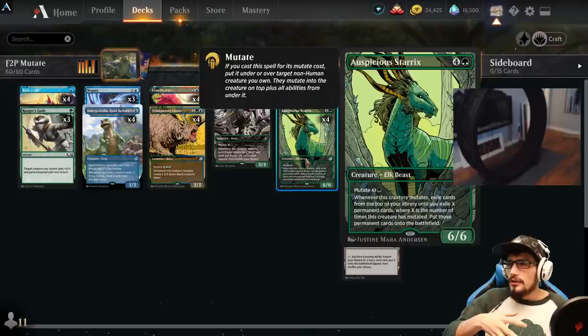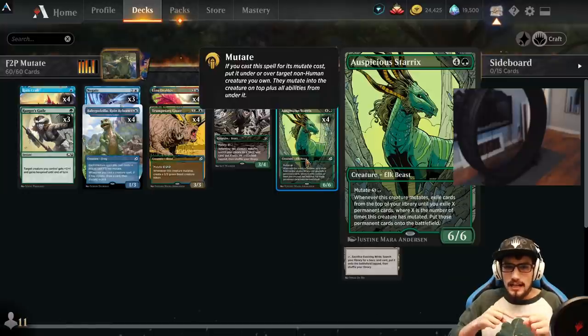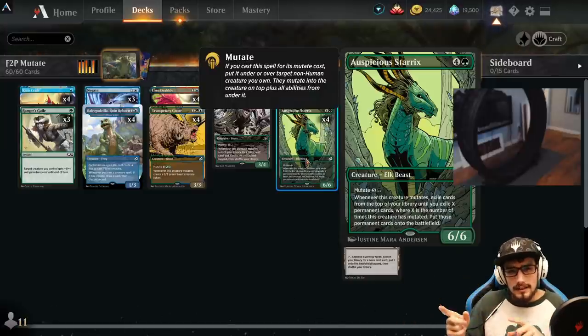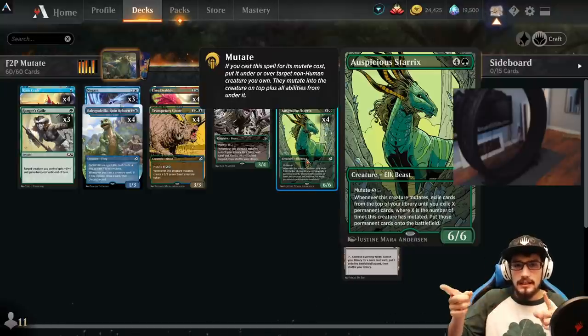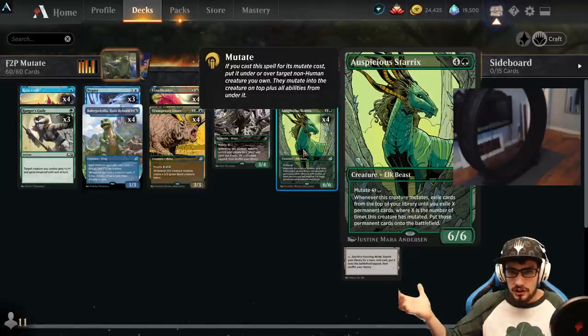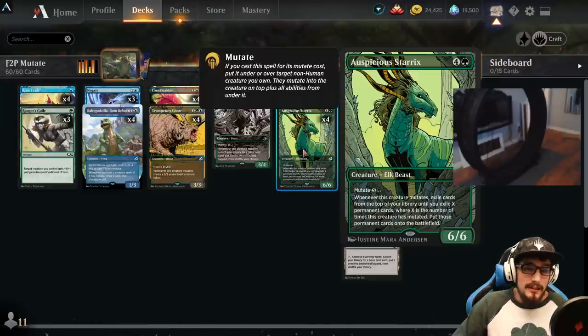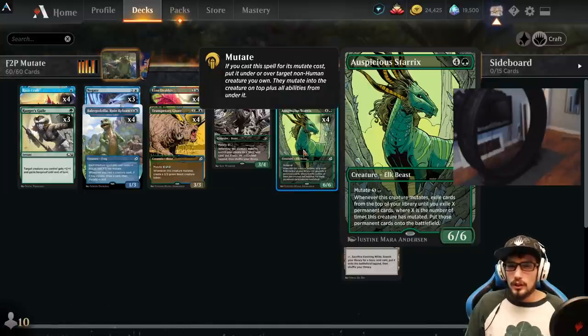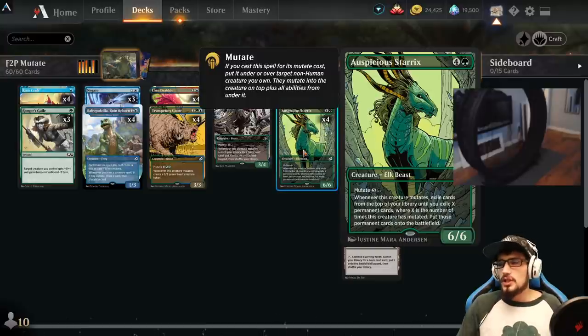This allows us to absolutely flood the field with lands and creatures. There is a downside — non-permanent instants and sorceries won't enter play — but we're able to pull them back out of the graveyard with relative ease. The Starrix is stackable, so we can have two Starrix on top of one another, and it will trigger each time for the total number of mutates. This is one of the greatest free-to-play cards I've ever seen — basically a free-to-play Genesis Ultimatum.